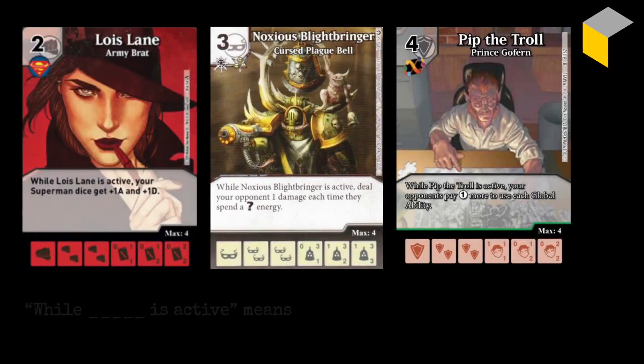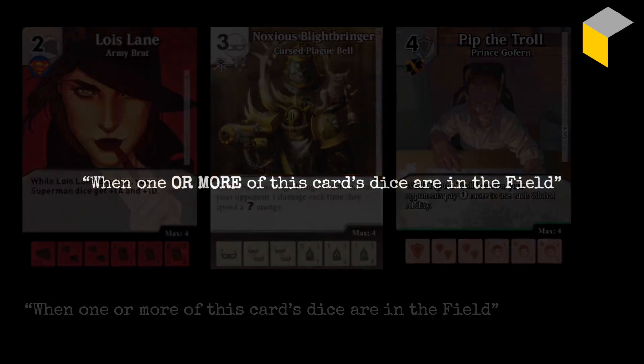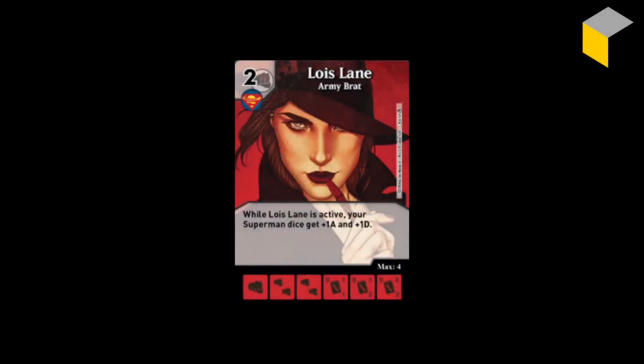We're going to start with while active effects. While Lois Lane, or Noxious Blightbringer, or Pip the Troll is active means while one or more of this card's dice are in the field. It's worth emphasising: one or more — so whether there's one die or two dice or 14 of that character's dice in the field, the effect will be exactly the same. Dice Dice Kitty was fond of saying it's like a light switch — it's either on or off. With Lois Lane, if you have one active die, your Superman dice get plus one attack and plus one defence, and if you have two or three or four Lois Lane dice, it's still the same.